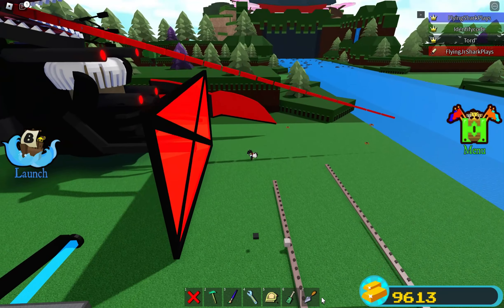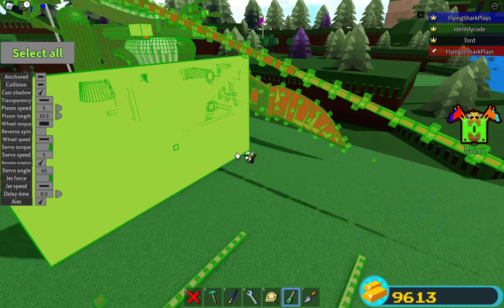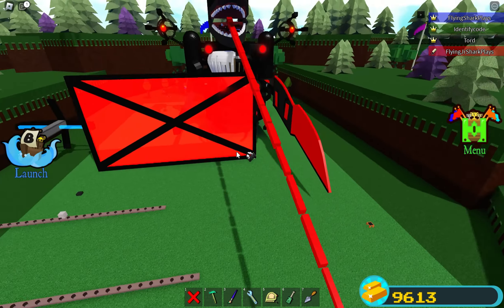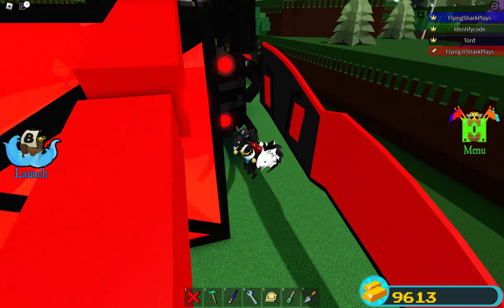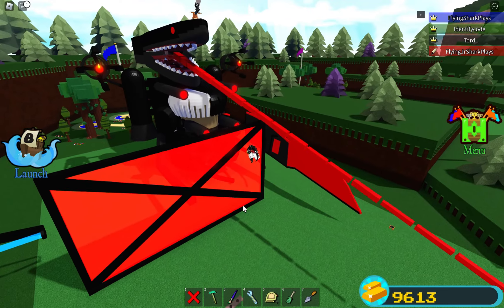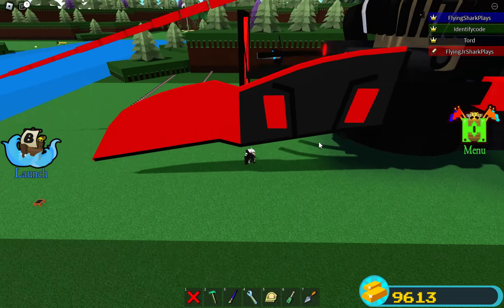First off, over here we have our very basic shield, but the very special thing about this is we select a lot of layers of gold. They're very powerful against mini guns — they basically don't even affect the shield. I tested it with my friend the other day and yeah, it took him so long to destroy it.